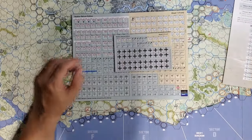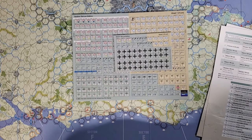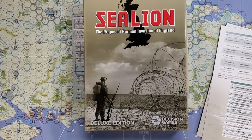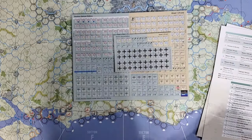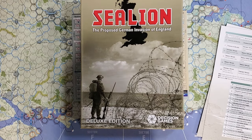This is a pretty interesting looking game, actually — I'm more intrigued by it than I expected to be, as it is a hypothetical, and I am, as a rule, less interested in hypothetical situations than I am in historical situations. Sea Lion Deluxe Edition, brand new from Decision Games, looks quite sharp. If this is a topic of interest to you, you may want to give this a look — it's nicely presented, the rules look nice, the map looks fantastic, and the counters feel really good despite maybe some contrast issues. I will include a link to the product page in the video description.